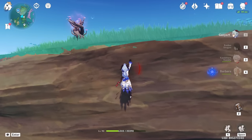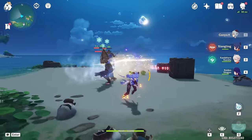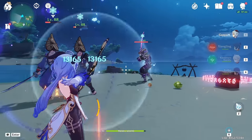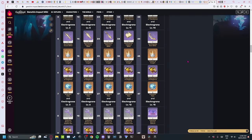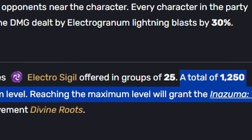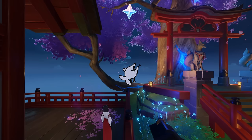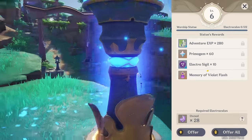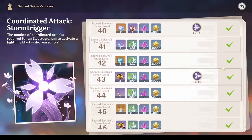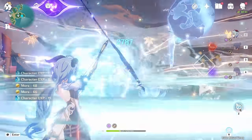With a total potential gain of 4,960 primogems worth of rewards, the Sacred Sakura Favor in Inazuma may be one of the things in this game that rewards you the most just for turning in stuff you already have from playing. Taking 25 electro sigils per level, it has 50 levels, requiring 1,250 sigils to fully unlock. Upon completion, you receive 20 standard banner rolls, 10 event banner rolls, Abyssal keys, as well as billets and materials. The game gives you electro sigils every time you open a chest or upgrade a statue in Inazuma, making this one of the easiest ways to get primogems without actively trying. S tier.